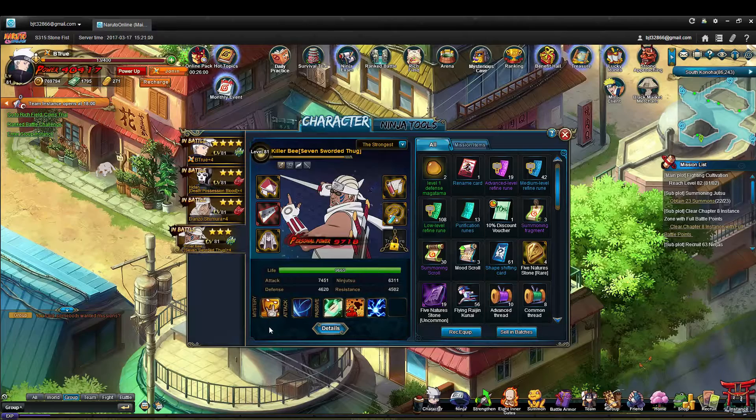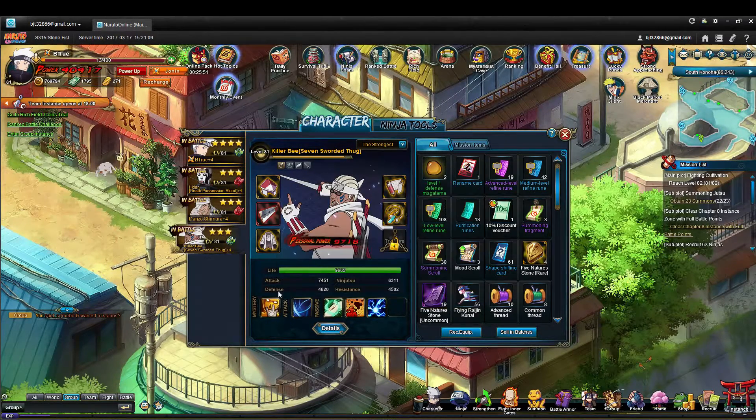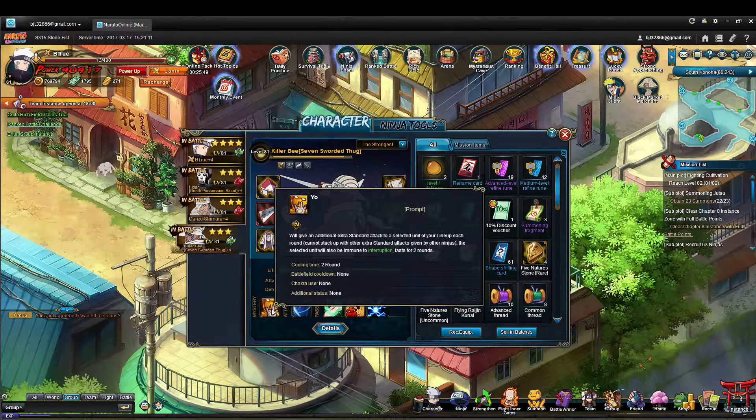The reason that he is a support character is primarily because of his mystery skill. You select somebody on your team in your lineup and you can give them an extra standard attack. This lasts for two rounds, and that unit is also immune to interruption.